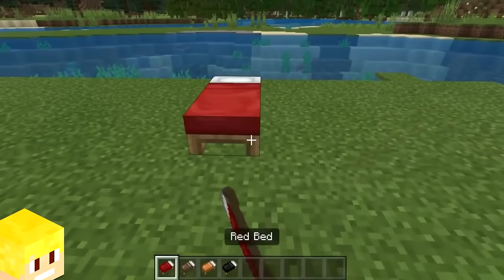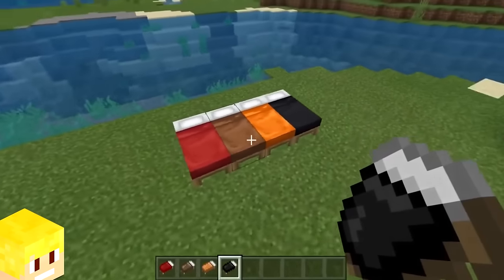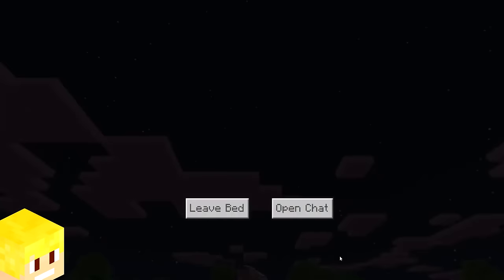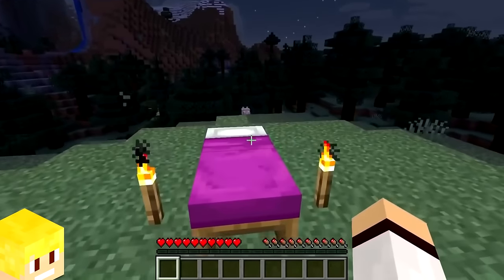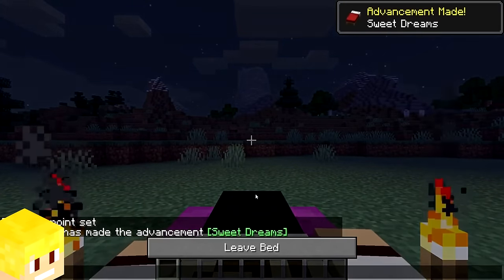Another difference in Bedrock Edition is the animation when you sleep in a bed. On Bedrock, the animation starts with you looking up at the sky and slowly tilting towards the player's point of view. On Java Edition, when you sleep in a bed you just instantly look at your player's legs.